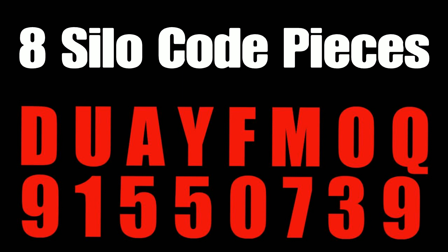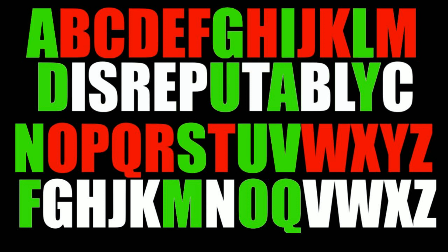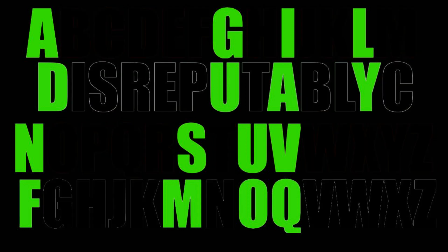Now remember the silo code pieces you collected earlier have letters and numbers attached to them? Find the letters from the silo code pieces in your code word alphabet and then write down the letter that is directly above them from the normal alphabet. You can now get rid of the rest of the alphabet. While keeping the new letters in order, apply them to the eight code pieces that you collected earlier. You can also get rid of the original letters from the code pieces, but keep the new ones lined up with the right numbers.